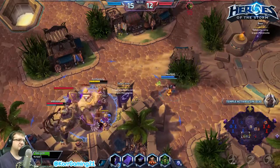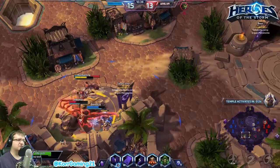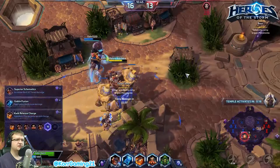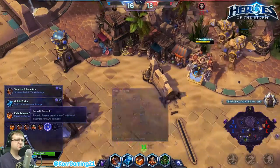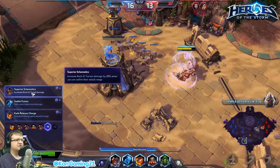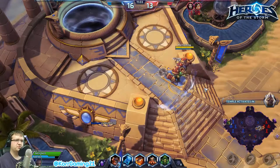This Kerrigan's really not being a team player — how many times has she died? Eight times, my goodness. Yeah, she looks AFK. We're going to increase our turret damage with Superior Schematics — as long as we're in attack range of our turrets they deal 25 more damage, which works great for bosses or camps since we'll obviously stay in range.